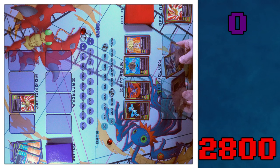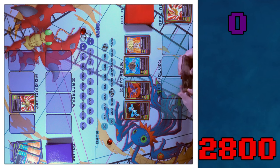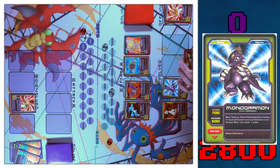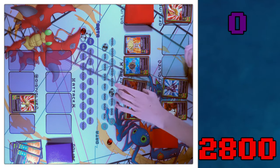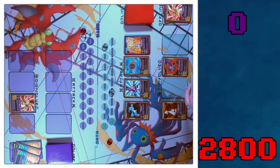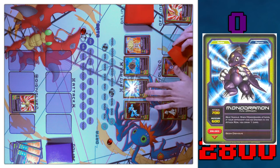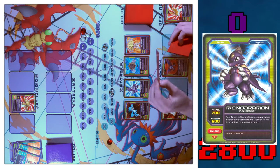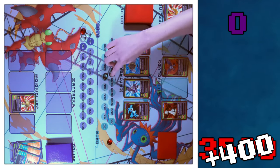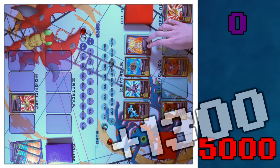I'll draw two. I'll bring online a Labramon and a Monodramon, then go to Digivolve — nothing to Digivolve. Going to move. I'll move DemiDevimon back since I just saw you get rid of three of your attack boosts, and bring up Monodramon. I'll attack you with Monodramon for 700 — if there's no Digimon in your attack row when he attacks, I get to draw one card. Then I'll attack with Vmon to go to 4,000, Hagurumon to 5,000, and Kyuubi to 6,300.